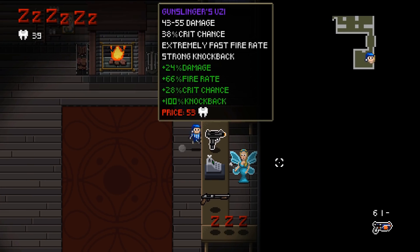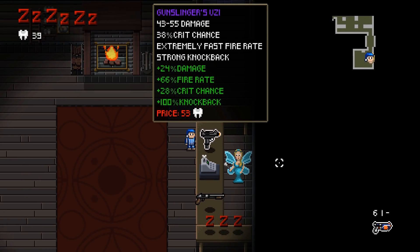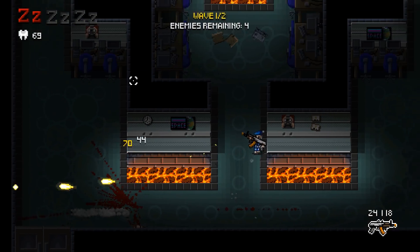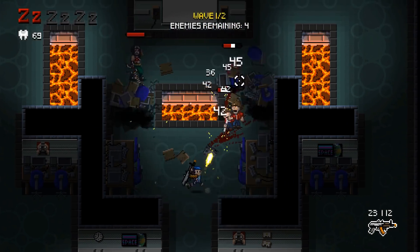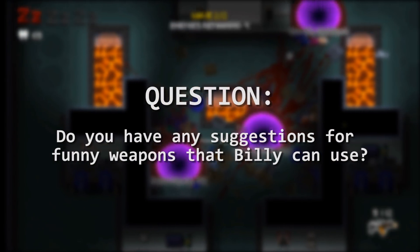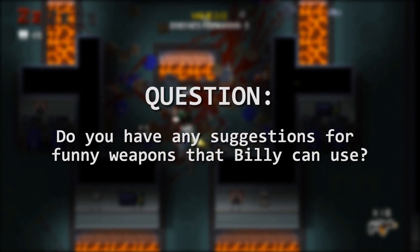With different stats and a way for the player to change them, our weapons have now become much more interesting. The only thing remaining is to come up with other types of weapons to add to the game. Do you have any suggestions for funny weapons that Billy can use? Let me know down in the comments.